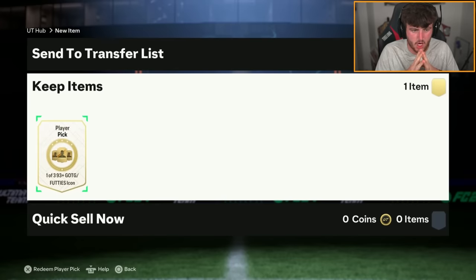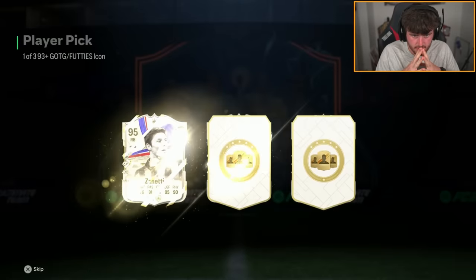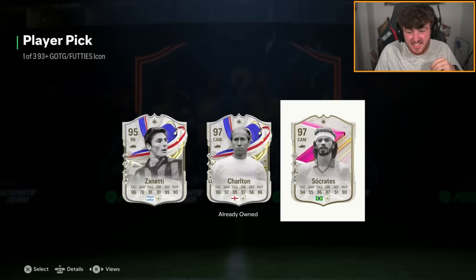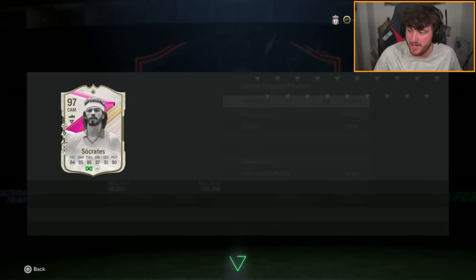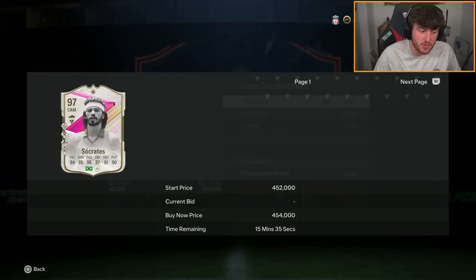Arsenal Vaini's 93 plus icon pick next. Come on EA, cook for us please. It's not bad — Socrates is decent in my opinion, but that's because I've got a soft spot for Socrates. I'd like that Charlton on my account please, EA. What's Socrates worth? About 230k. It's not bad, that's okay to be fair.